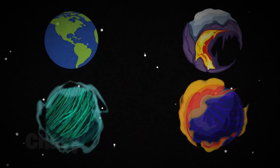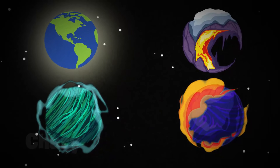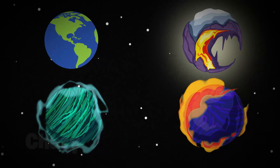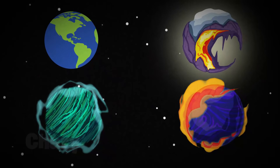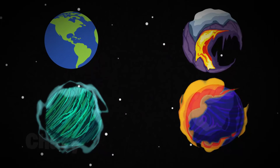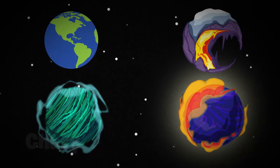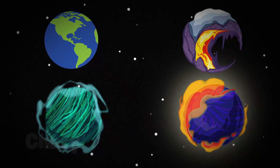In Among Us, we only really know about four different planets. Number one being Earth, which is the home of the crewmates and bases such as Mira HQ and the airship. Then we have the map of Polis, which is an entirely different planet known as Polis. Then we have two different planets that we don't have a name for — a turquoise planet with no name, and a purple and orange planet which looks very similar to Polis.